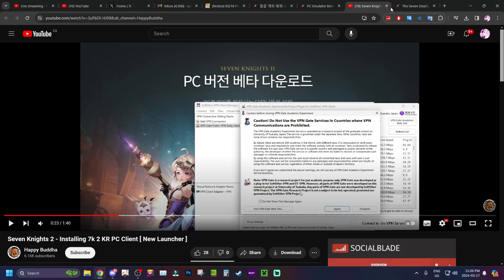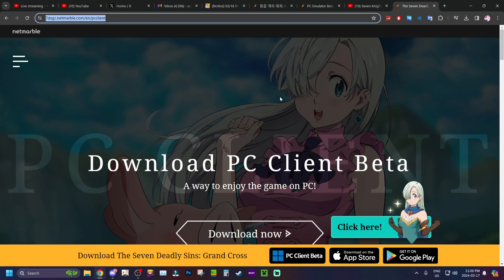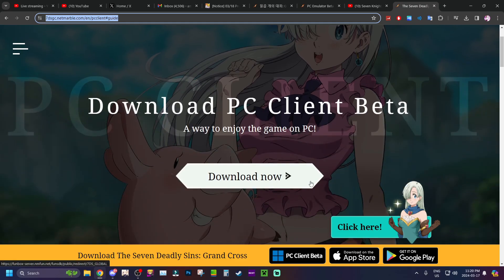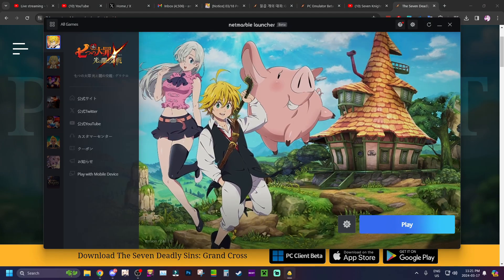If you're just going to download Global, as long as you download it right after the maintenance you're going to be completely fine — no issues at all. All you do is go to the link for the PC client, which I'll have linked in the description, click download, and it's going to download the game. Now let me show you what the launcher actually looks like so you can get an idea of how to go about it once you've installed it.